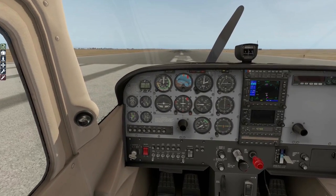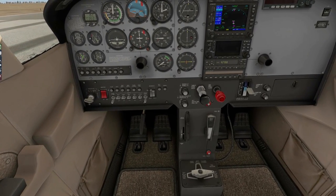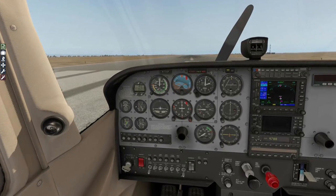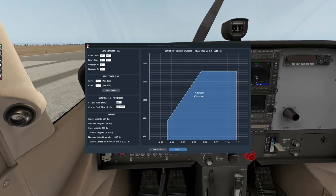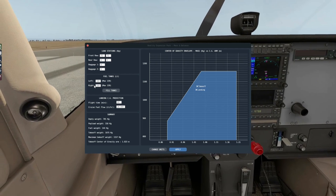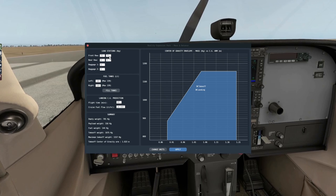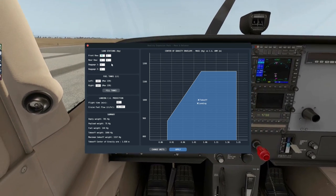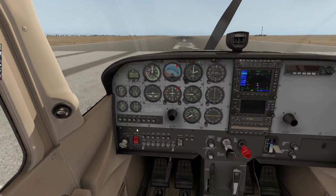I've been through all the pre-flight stuff already using the REP project — done the walk-around, checked the maintenance, and everything else. So we'll just get the aircraft set up for the start procedure. I need to quickly check my fuel quantity. Let's go 75 fuel on both tanks. Actually, we'll increase that to 100 fuel on both. We're showing 75 kg on the front row. I'm going to zero out the right-hand side and go with 75 for me — that's not terribly different from my real-world weight.